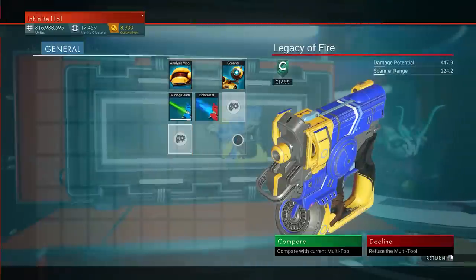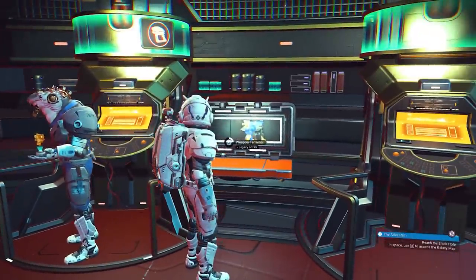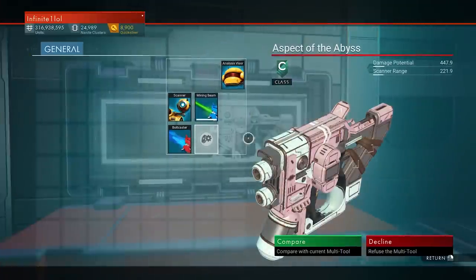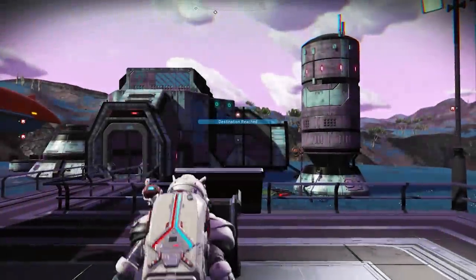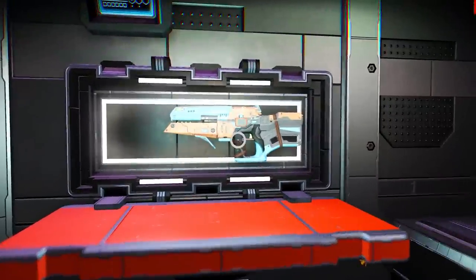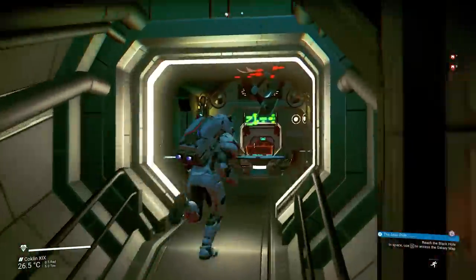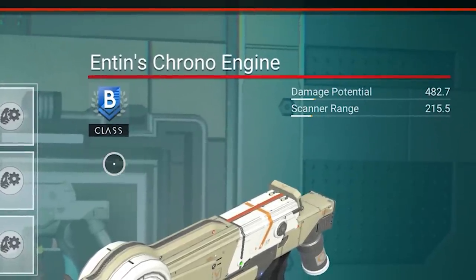Coming up at number 6, let's talk about multi-tool spawn manipulation. There are 5 ways you can get multi-tools: from space stations, from space anomalies, minor outposts, gifts from aliens, and as rewards from monoliths. There's something you need to know about these multi-tools — specifically, multi-tool loot pools. On every given system, each planet, each moon, and the space station has its own pool of 2 up to 4 multi-tool models that can spawn on that celestial body. That's the reason you might see different multi-tools when re-logging in front of a multi-tool cabinet on any given planet, moon, or space station. The only thing that stays constant in these cabinets is the class of the multi-tool and the slot count.